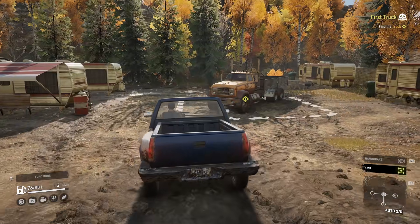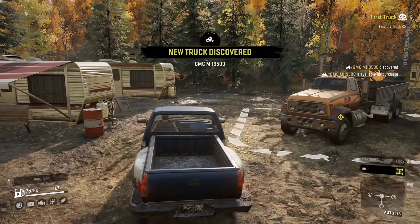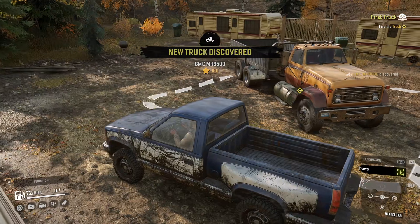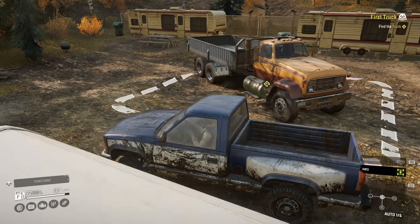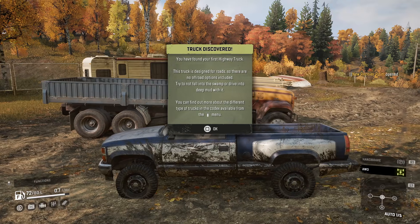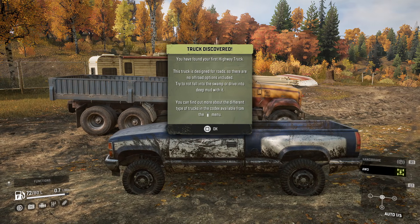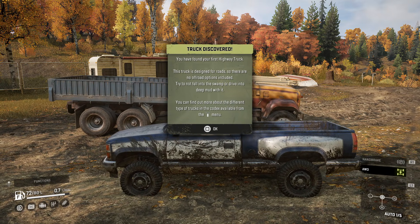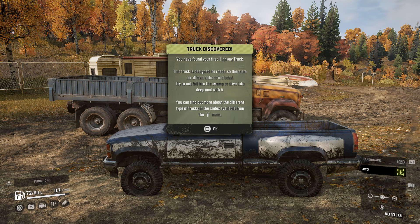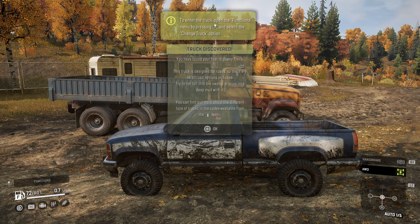We got a truck — new truck discovered: GMC MH 9500. Find the truck — drive into this area. Truck discovered! You found your first highway truck. This truck is designed for roads, so there are no off-road options included. Try not to fall into the swamp or drive into deep mud with it — you can find out more about different truck types in the codex.